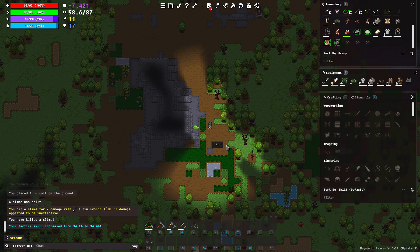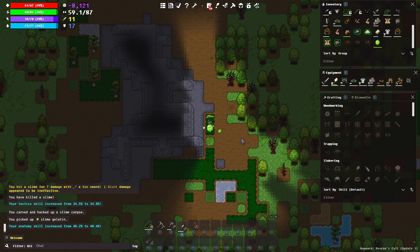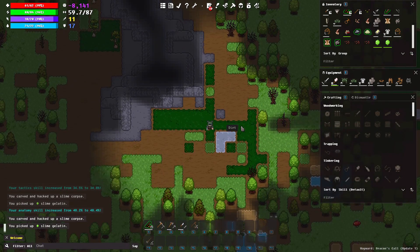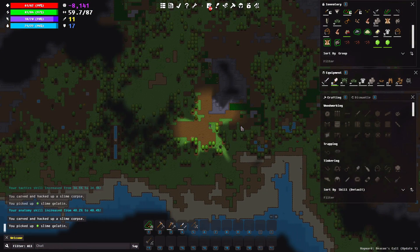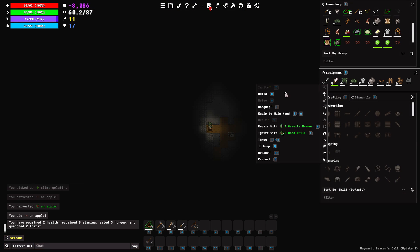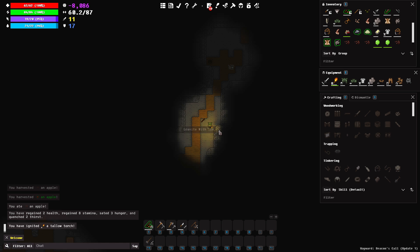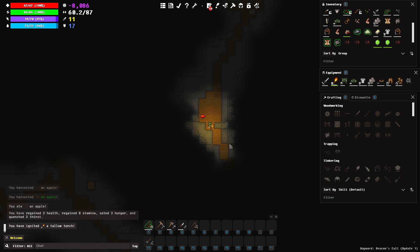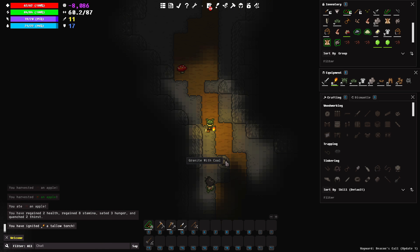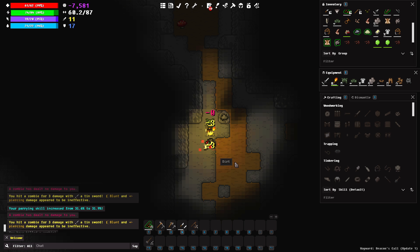I found an entrance to a cave. Let's go ahead and ignite our torch so I can see. There's obviously a skeleton right there. What is that — a wooden spear? That doesn't bode well. Somebody else came down here and got schwacked. It looks like I haven't explored this cave yet either. Oh, it's a coal vein. Oh, there's a zombie over here. Okay, zombie — let's dance. That leveled up my parrying skill by quite a bit.